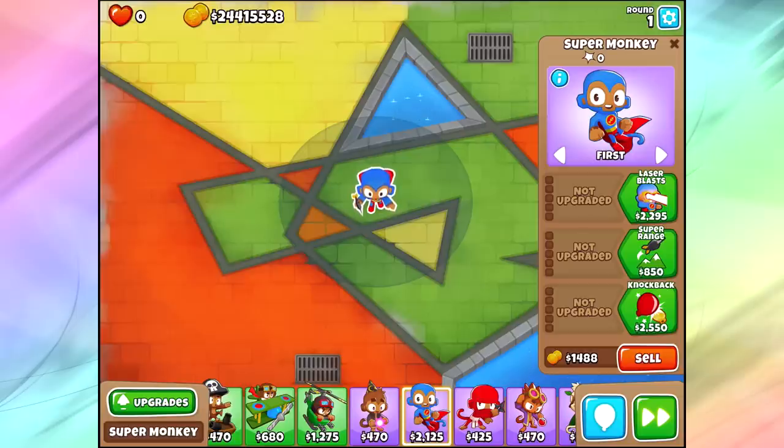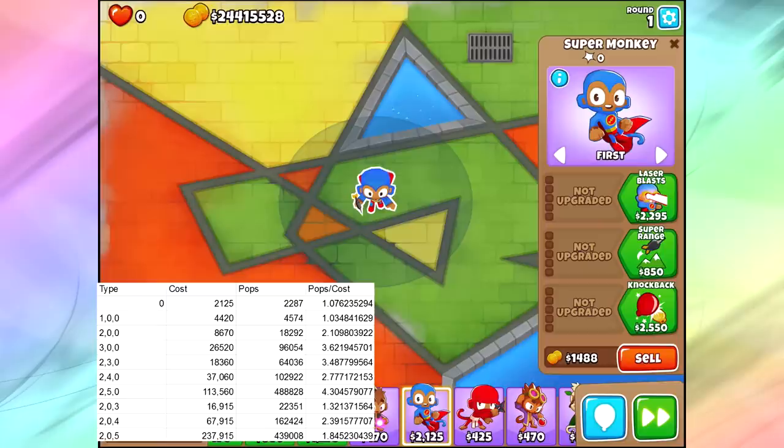I felt like the best way to understand the Super Monkey and all of his popping power is actually with a table. I'm going to be showing you guys a table of all the different amounts of pops that we can do. In this table, you're going to see the type of Super Monkey, the cost of that Super Monkey, the amount of pops I got in my test, and then the pop-to-cost ratio — which is like an efficiency rating. Higher is better.